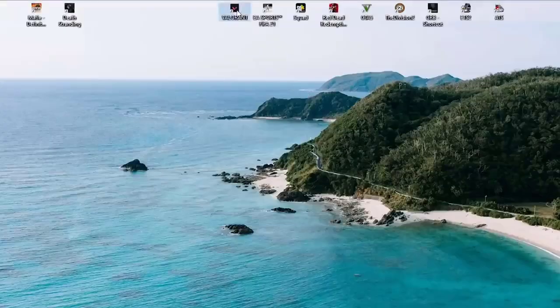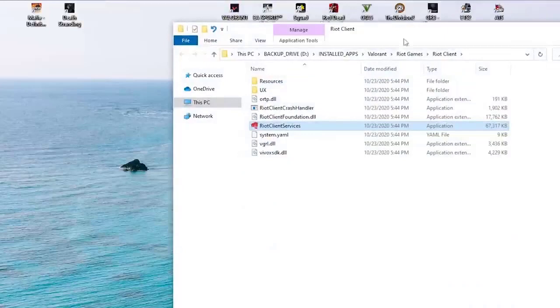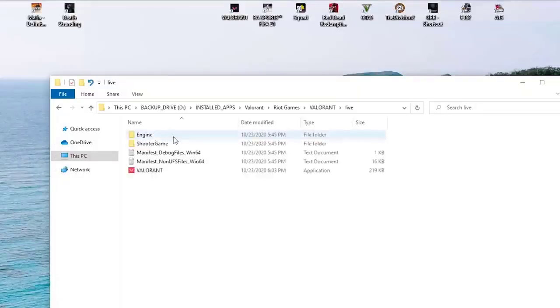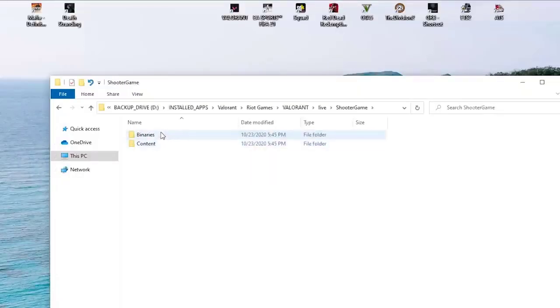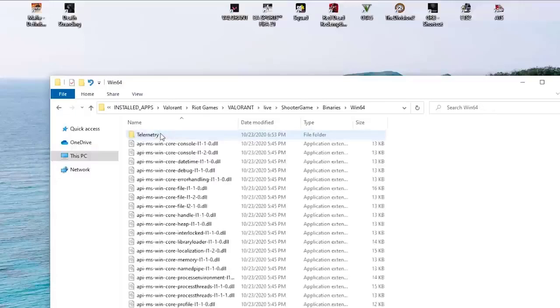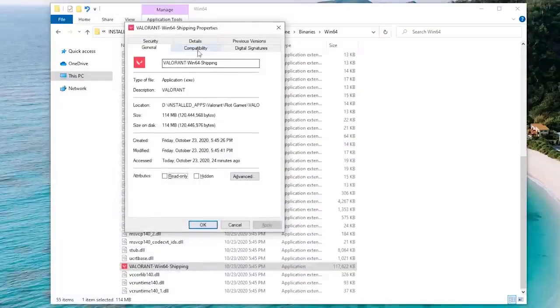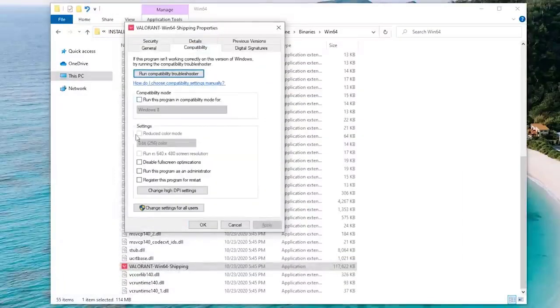Go to the installation folder for Valorant: Riot Games > Valorant > Live > ShooterGame > Binaries > Win64. Right-click on the VALORANT-Win64-Shipping file and select Properties. Click on the Compatibility tab and check the 'Run this program as an administrator' option.